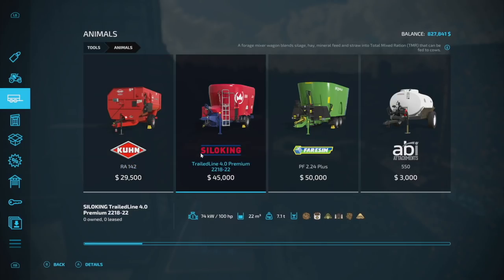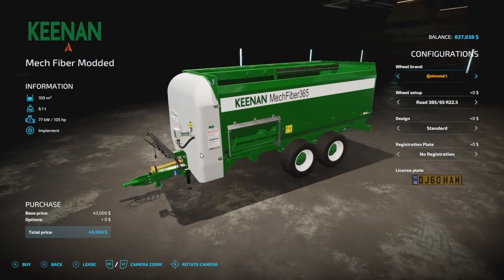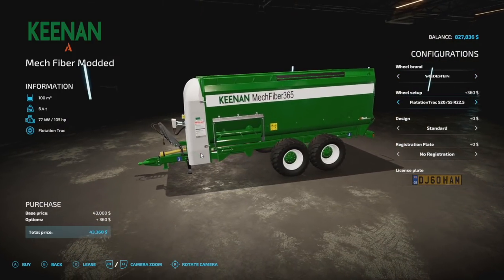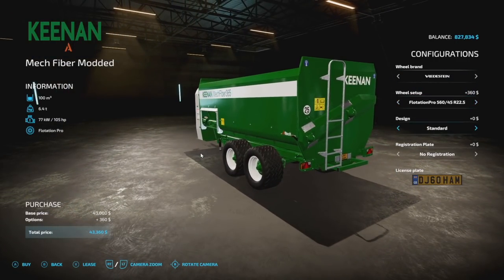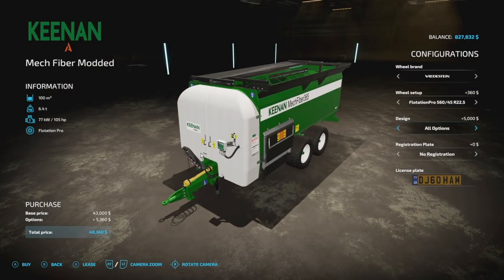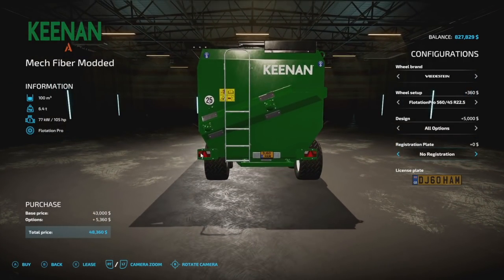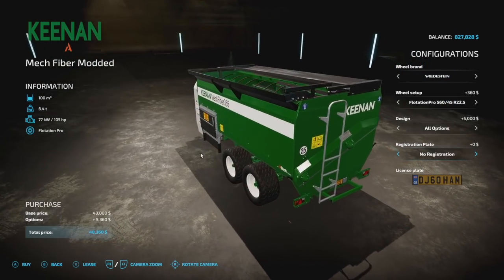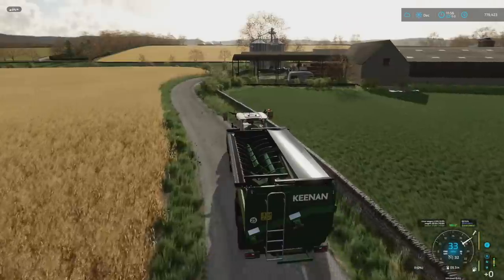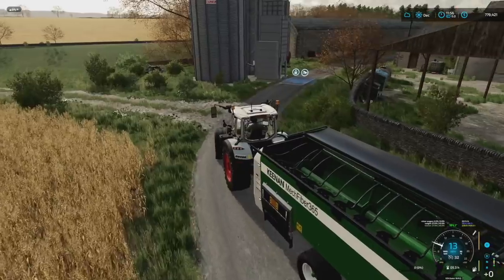Let's go into animals. I've got a feeding mixer I put together — the Canon Mech Fiber 365 from 40 Modding. This is a mod that's supposed to be coming to consoles eventually, but right now it's only available on PC from Agri Modding. I went with flotation pro tires for an extra five grand — why not. It holds a hundred thousand liters and will allow us to mix a lot of food at one time. I love this mixer.